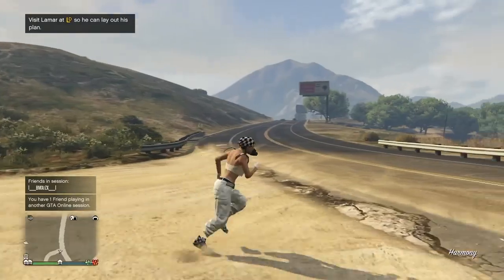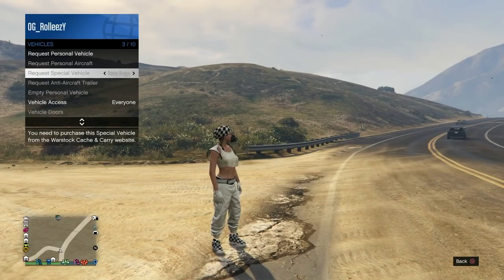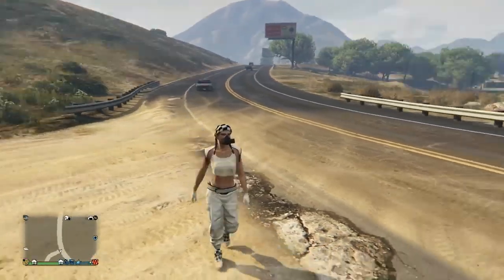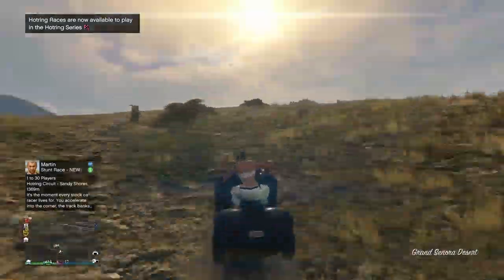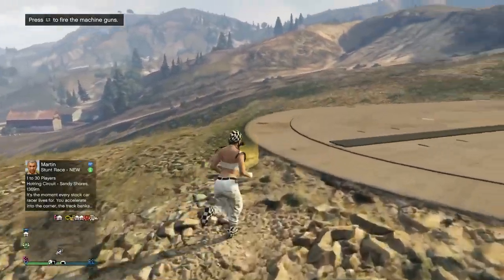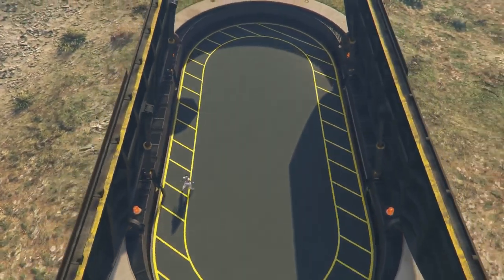You want your spawn location set to either right outside or inside the facility. Once spawned, go ahead and call your special vehicle — I'm calling up the Blazer Aqua; if you use the Wastelander, call that instead. You just need the vehicle out on the map, that's it. Remember: you lose this special vehicle but you're replacing it with the Retro.